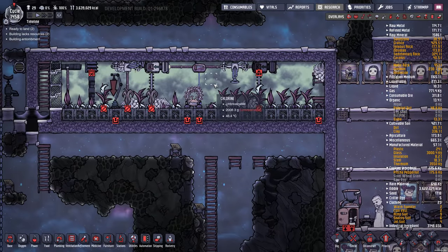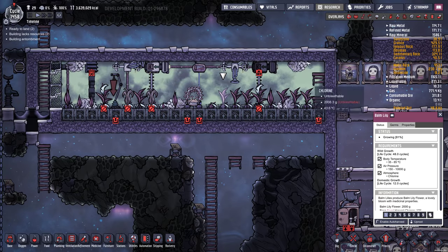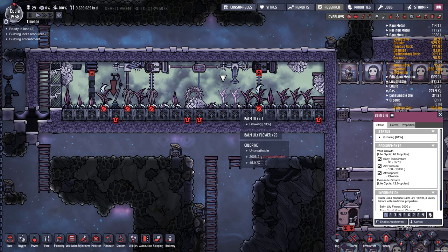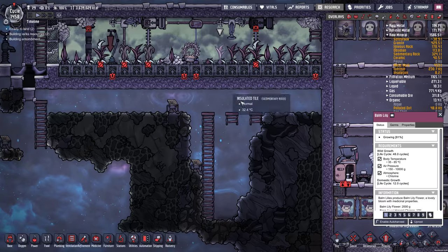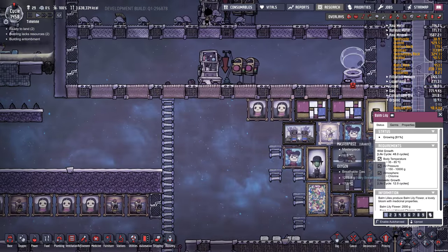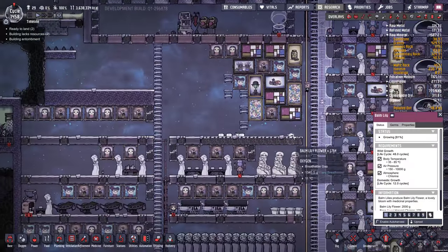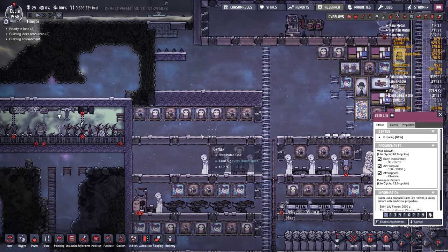Phosphorite is coming from up here in our little Draco farm, which is just a chlorine room kept nice and warm. We put some Dracos in there and they eat the Balm Lily. There's a lot of Balm Lily on the floor — about 26 per tile — and there's also 1,000 of them over here somewhere. There are 1,700 Balm Lily flowers on the ground; we should probably store those again.